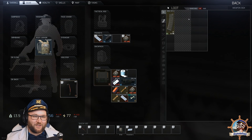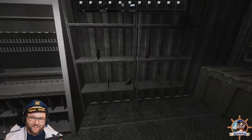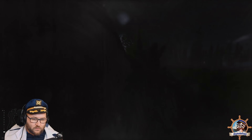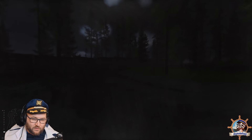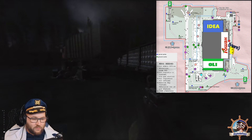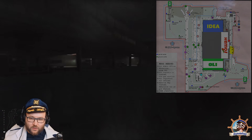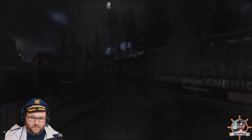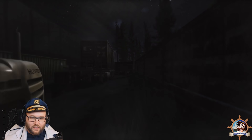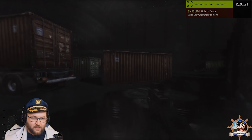I think it's interesting that they made the extract have a switch, so that you're tempted to risk it for the biscuit and come check out what's over here. Now let's move on to the Hole in the Fence. If you're coming from the back of Ollie where the extract is, run along the wall and follow it all the way to the right. You can see the shipping containers in the spawn area. The extract is right in this corner, just past the forklift. You have to drop your bag to use this extract — it's like the manhole on Reserve.